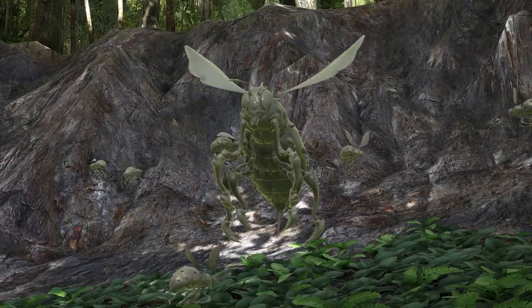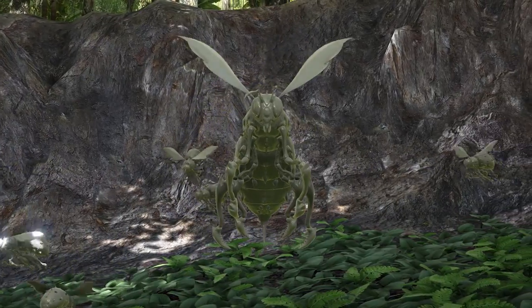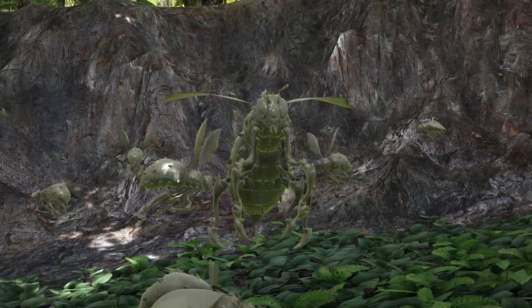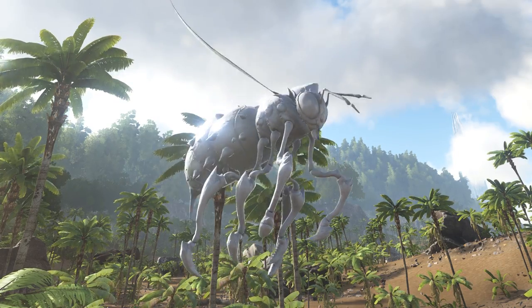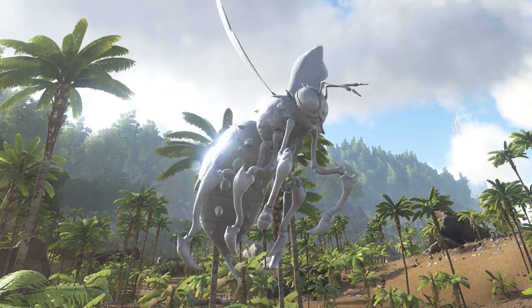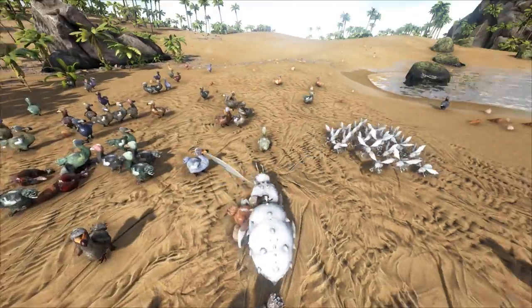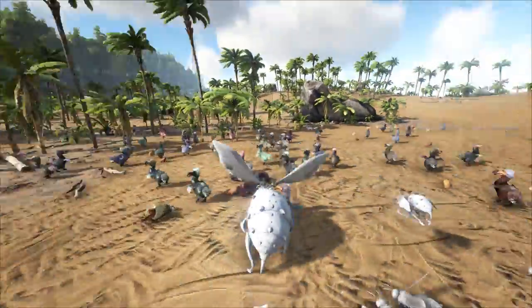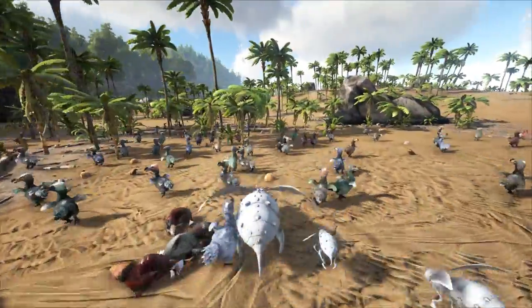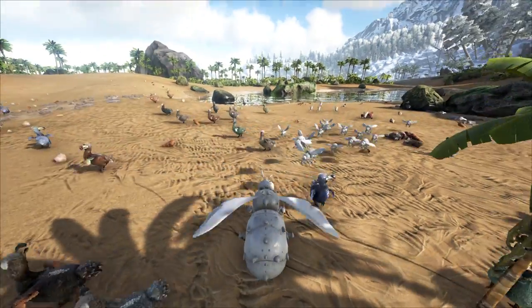You can actually tame the queen too. She can be used to lay new drone eggs and construct a new nest you'll be able to farm for honey, provided you wear the new beekeeper gear. It looks like the honey is gonna be great for taming mammals specifically. The newly hatched drones will also follow the queen into battle. This is probably the most interesting new creature in my opinion. The dossier also hints that the stings weaken the affected creature — I assume this is just a stamina debuff though.